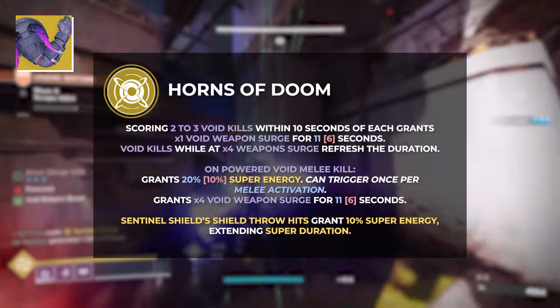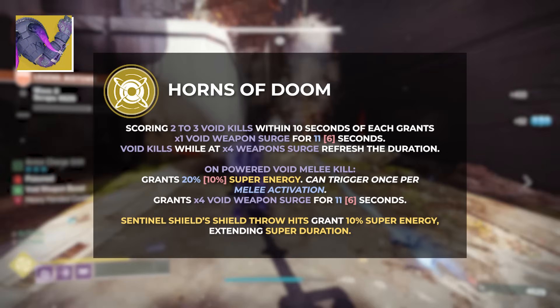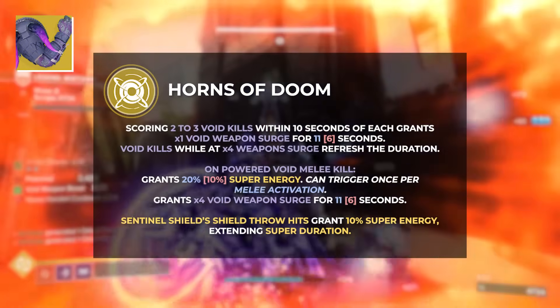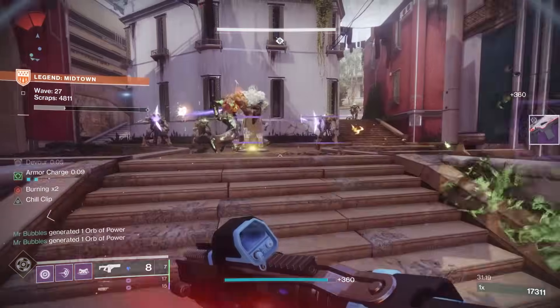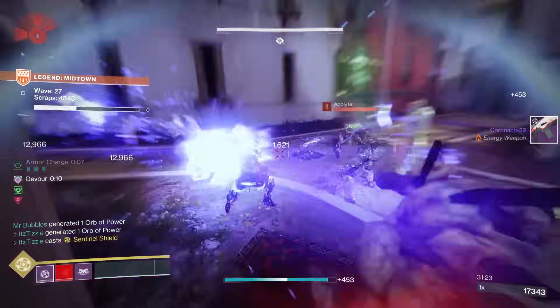These got a rework a little while ago where they give an Escalating Void Weapon Damage boost. This typically takes about 2-3 kills on Red Bars, but if you get a charged melee kill like a Shield Bash, then it will instantly go to x4 Weapon Surge. However, this does not work with a regular melee in Overshield, so just be aware of that. And this Escalating Weapon Damage bonus is very handy in Onslaught for taking out adds even quicker.